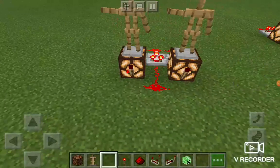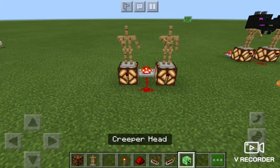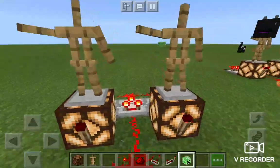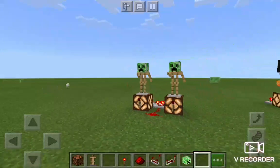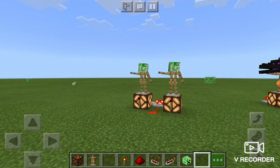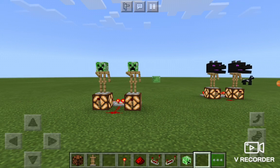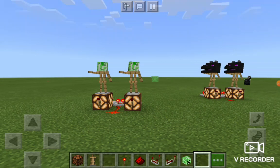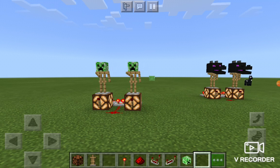Now if you want, you can add a head — you can just do your armor stands. Add any head you want, like this. Or any armor you want, like two creepers, two ender dragons. Or maybe just two different heads, like a creeper and Steve, and an ender dragon.